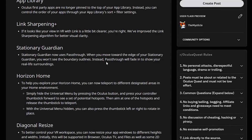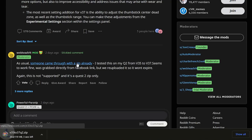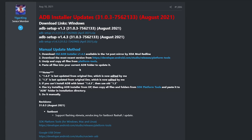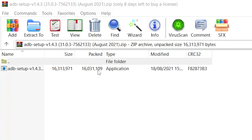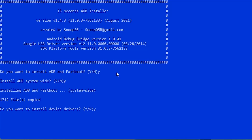All you're going to need is that V37 megathread, which will of course be down in the description below. In the pinned comment, you've got a zip file from the Reddit moderator — download that zip file. Next, you're going to need ADB. This is where things can get a little bit confusing, so the link to ADB I will have down in the description below. You need to download the latest ADB, as some people have said they have issues if you don't. This is a system-wide installer, which is overall going to make our lives a lot easier in the future. Download the latest installer, extract it, and double-click on it to install ADB system-wide.